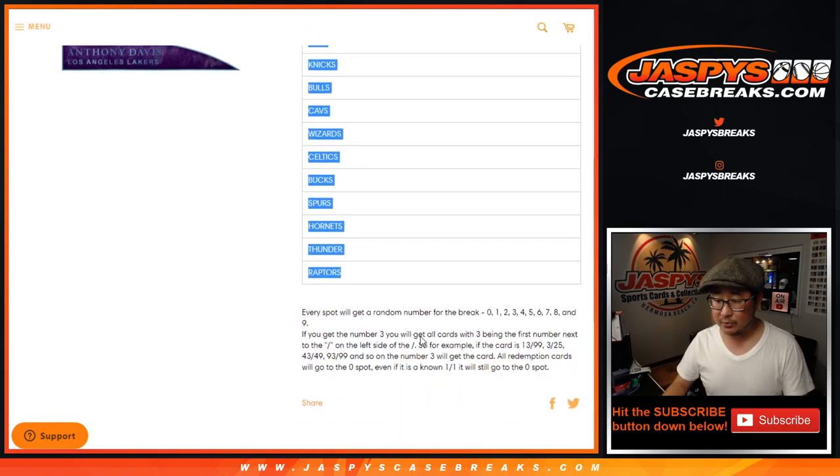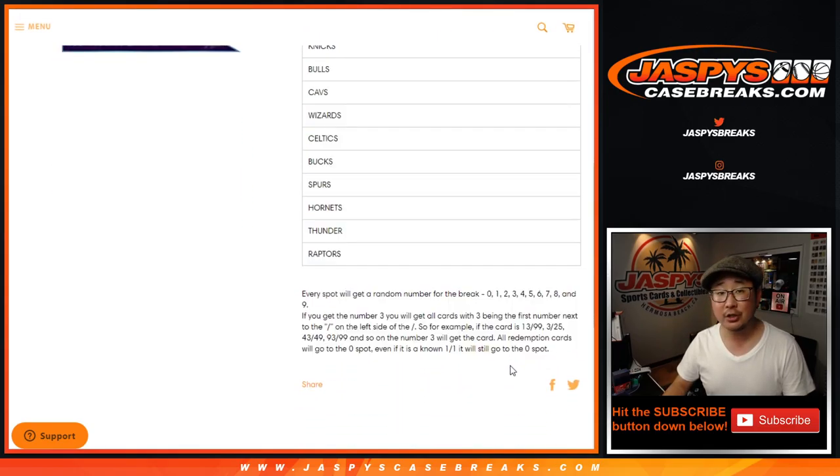So it involves these 12 teams right here. Those are the instructions on the number block in case you're new to this. Big thanks to these folks — I don't think any of these people are new to this, so thanks for getting in. Really appreciate it. There are the numbers right there. Let's roll it, let's randomize it.